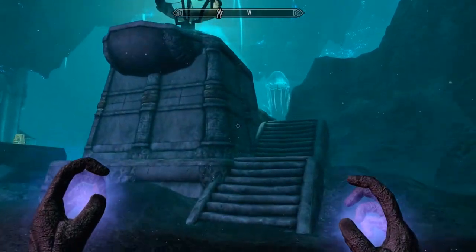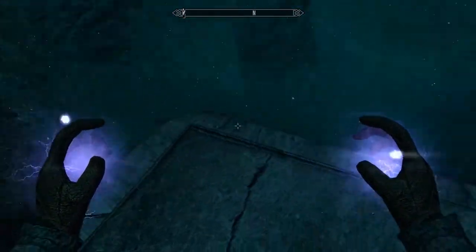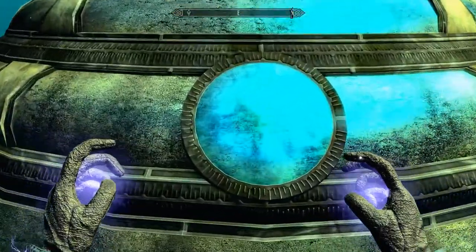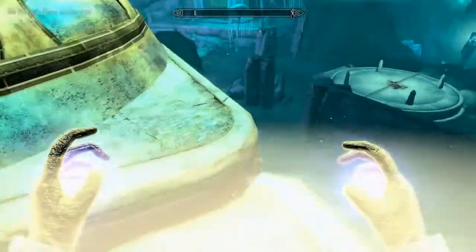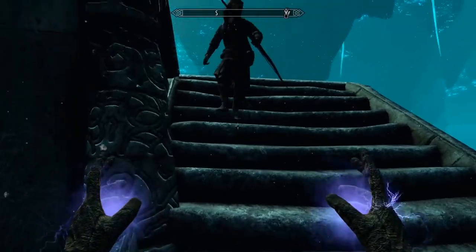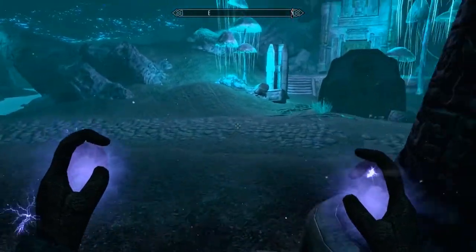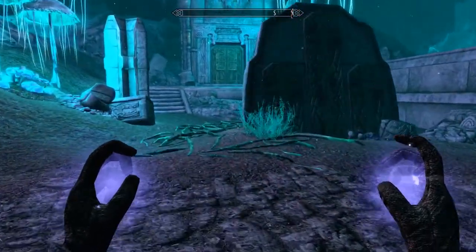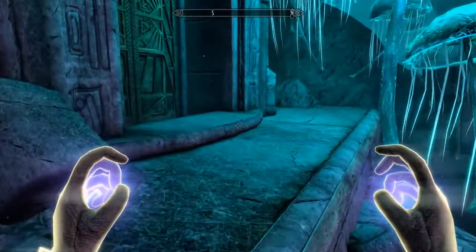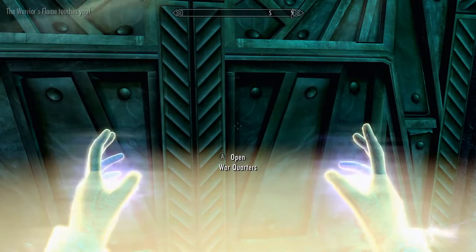Okay, let's see what's up here. All right — apparently nothing, this is just for display. Okay, let's keep moving. What bow is that? Didn't I give you a better bow? It looks so ordinary. War quarters — at least that's what the map is saying. Let's go inside.